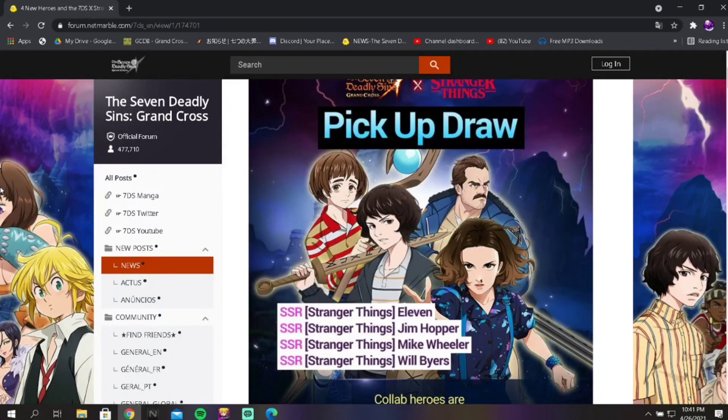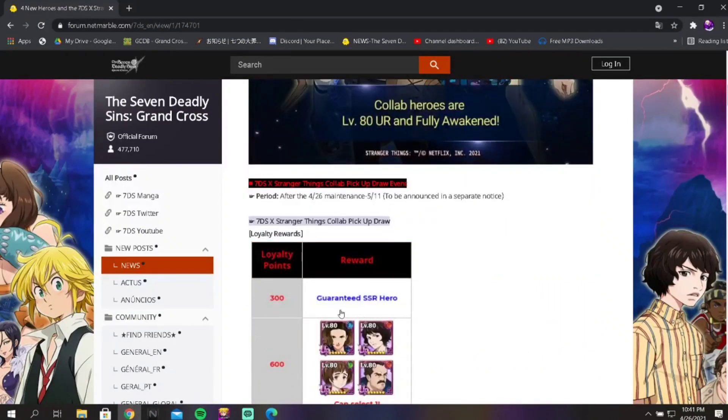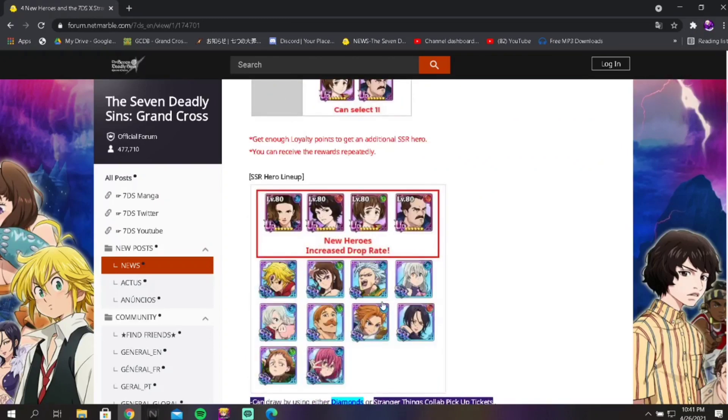Before I start the video, I just want to say that we do not have all of the details for the banner. We don't know the rates, and we don't know if they're doing anything special with it. But we do have pretty good information. We know that all the collab heroes are going to be level 80 or fully awakened, and we know the loyalty points and all of the heroes. If you take a good look at Arthur, there's a very big difference between when I recorded the previous video and now — let me know if you can tell.